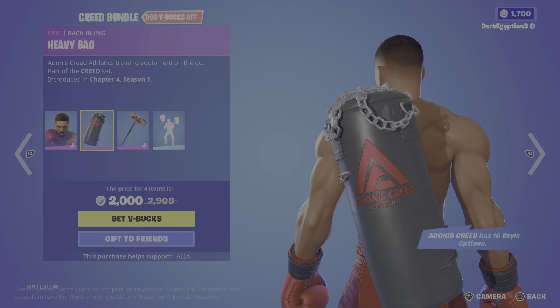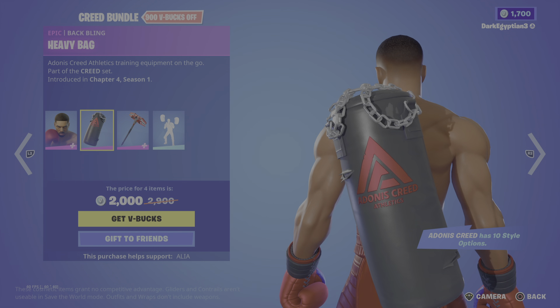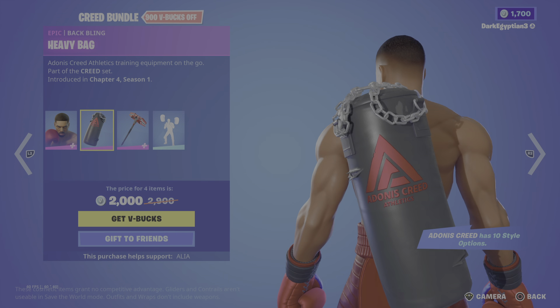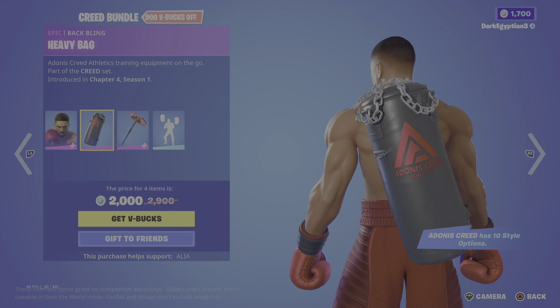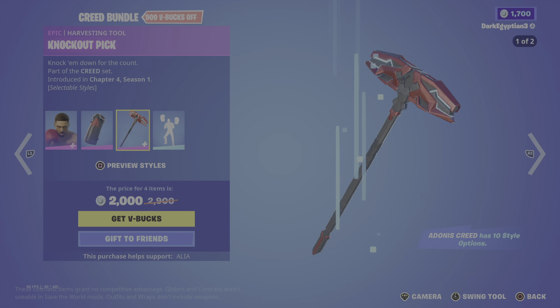Moving on to his back bling, we have the Heavy Bag — 'Adonis Creed Athletics: training equipment on the go' — really really cool, absolutely badass. The fact that when you move it the chains move as well is a very small detail, but some games don't do stuff like that.